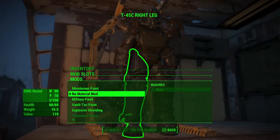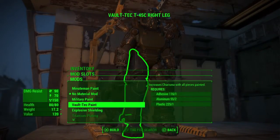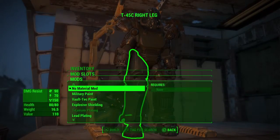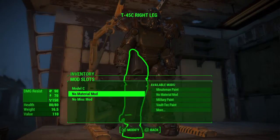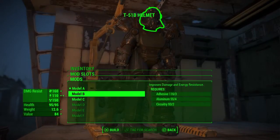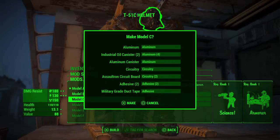Material mods. Lead plating. This is nice. Health goes from 80 to 110. That is nice. I'm doing that.